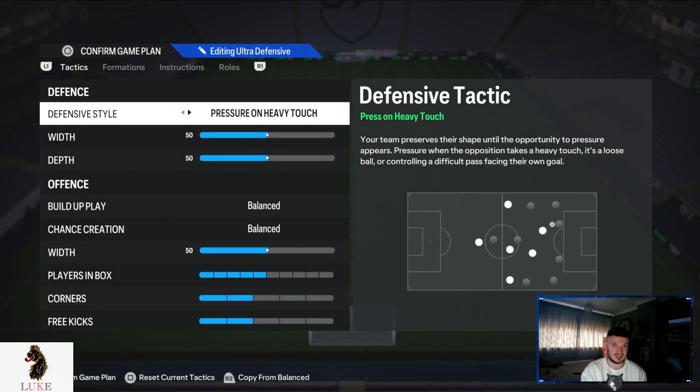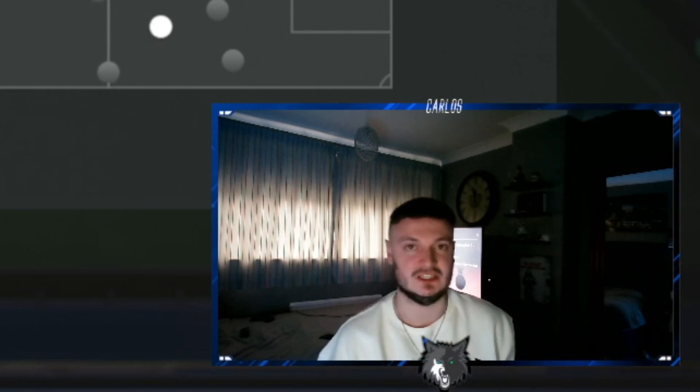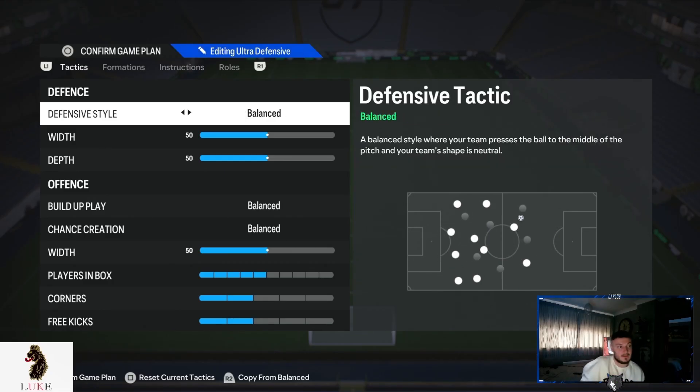I would not use Press After Possession Loss or Pressure on Every Touch at all. Ever since they dropped the latest patch about three or four weeks ago, both of those settings have been nerfed into the ground. I would stay well away. I much prefer Balance — a balanced style where your team pressures the ball to the middle of the pitch and your team shape is neutral.